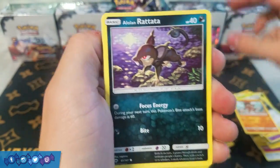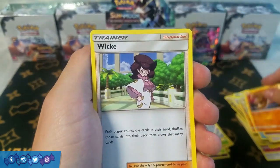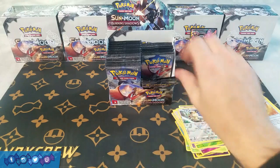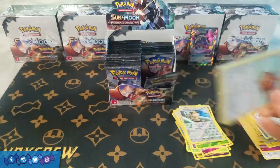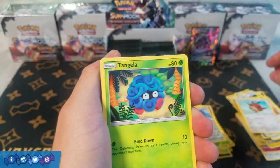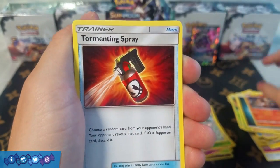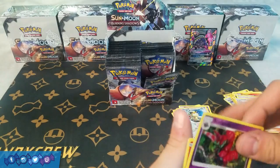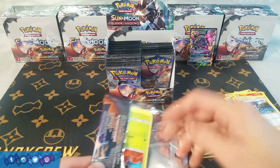Next pack: Mudbray, Alolan Rattata, Panpour, Caterpie, Porygon, Fairy Energy, Lunatone, Wick, Wishful Baton, Reverse Holo Meowth, and a rare Toxicroak. Starting to get a little impatient — we need something good. Hopefully Necrozma can help us out. It's been about five packs, so we should be getting close to another GX since it's usually on average about six packs per Ultra Rare. Next pack: Hoothoot, Tangela, Dewpider, Inkay, Ralts, Dark Energy, Charmeleon, Tormenting Spray, Lana, Reverse Holo Scolipede which is a rare, and a rare Turtonator. We're definitely at least getting all of the regular rares out of the way.